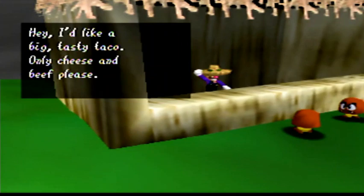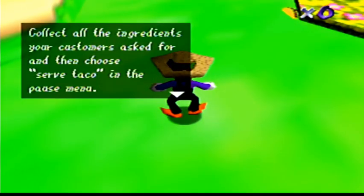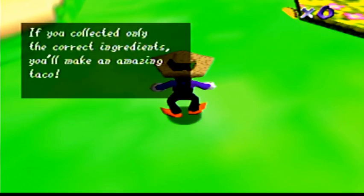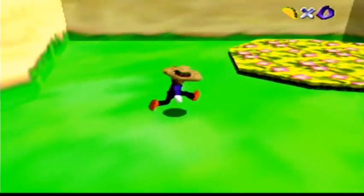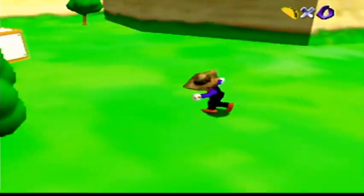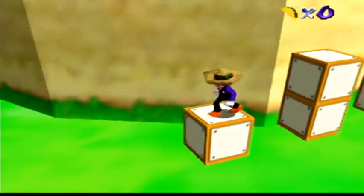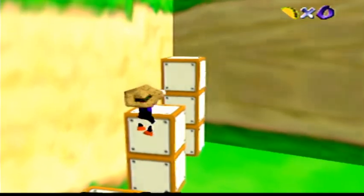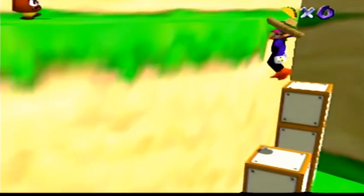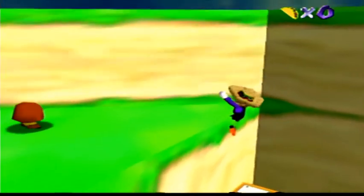Hey, I'd like a big tasty taco — only cheese and beef, please. Okay, let's go find our ingredients here. Welcome to the taco fields. Collect all the ingredients your customers ask for and then choose 'served taco' in the pause menu. If you collected only the correct ingredients, you'll make an amazing taco. With some jazzed up music from Mario World, we are on our adventure. The controls are kind of hit and miss. We're going to have to jump over onto this thing. Our first little thing for meat here — this is where we get the meat from the Goombas. This is where we get our beef.